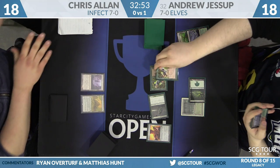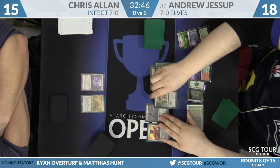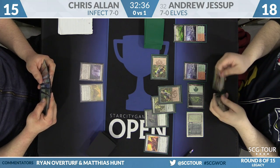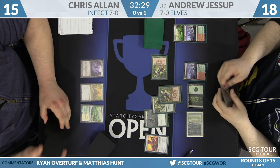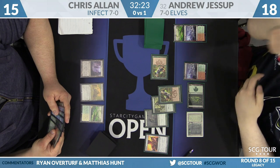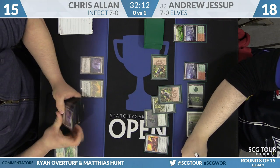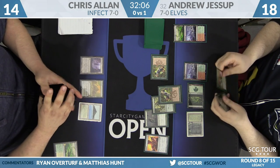A swing for three puts Chris down to 15. Andrew takes his time — another Birchlore Rangers, Heritage Druid, more one-ones. He's got a lot of mana. Chris finds a land that gets Tropical Island. Now one Craterhoof or Green Sun's Zenith in Andrew's hand is lethal or very close. He makes a bunch of mana, casts Craterhoof, which will untap Nettle Sentinel. Then he'll use the Rangers to bounce the rest of his lands, untap them, and swing with a bunch of large creatures.